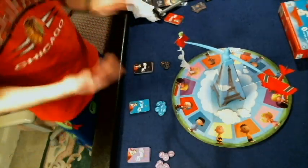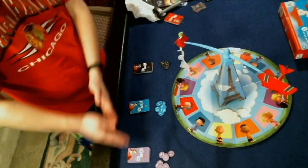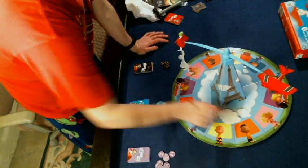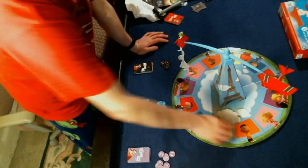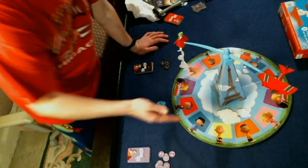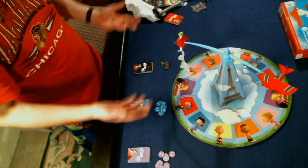If Snoopy's tail lands on your token, you are the winner of the game. They're double-sided tokens — one side has Snoopy on it, one side has an airplane. When you want to start the game, you're going to spin the spinner, then each player takes turns flipping over their card. All the different characters from the game — Schroeder, Linus, Sally, Franklin, Charlie Brown — are going to be on these cards and also on the board.